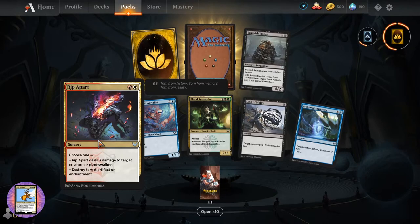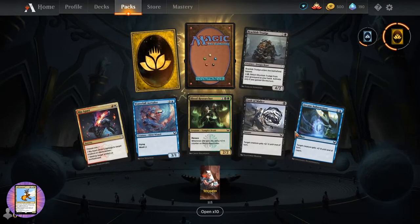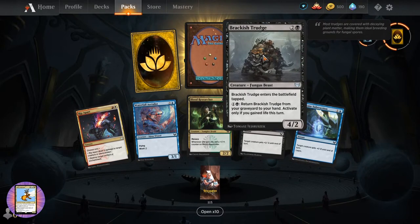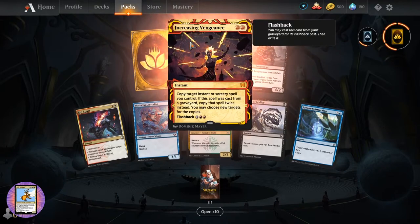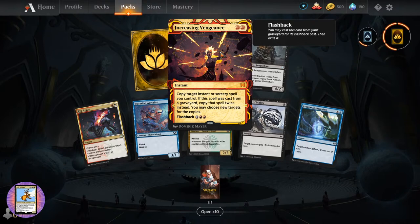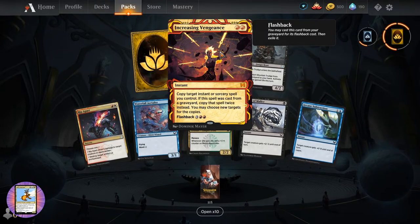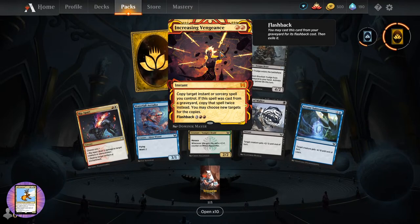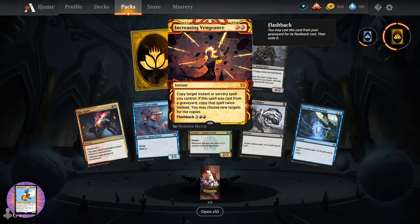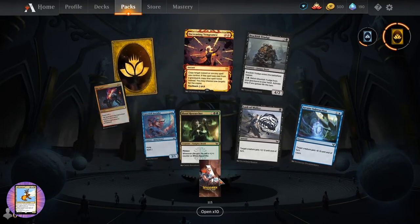Rip Apart. Waterfall Aerialist. Blood Researcher. And Brackish Trudge - Fungus Beast. And another mythic - Increasing Vengeance, instant for two. Copy target instant or sorcery spell you control. If the spell was cast from the graveyard, copy that spell twice instead. You may choose new targets for the copies. Flashback for three and two red. You just know this is something that would go in a Goblin deck or some burn deck.